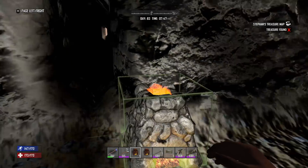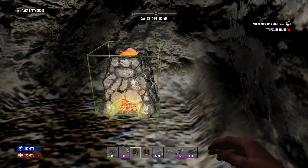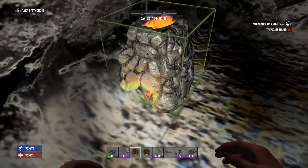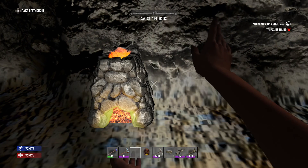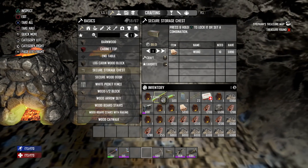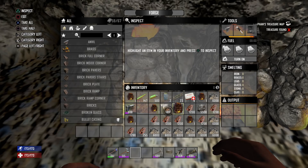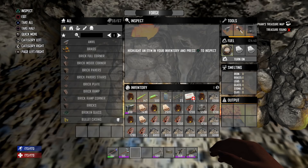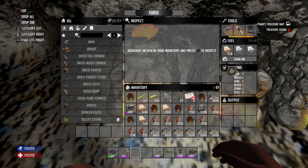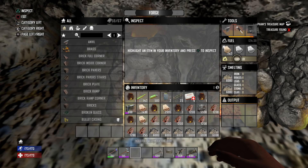We're here guys, time to start placing some of this down. How wide is this... one, two, three, four — maybe I should just make this ten wide. You know what, it doesn't matter as long as this is one off to the side, we are good to go because I'm going to make that tunnel wider. I'm going to get these forges going right away and start splitting up some wood.